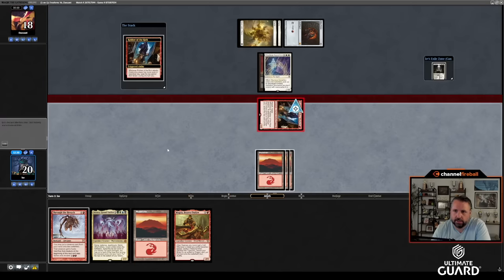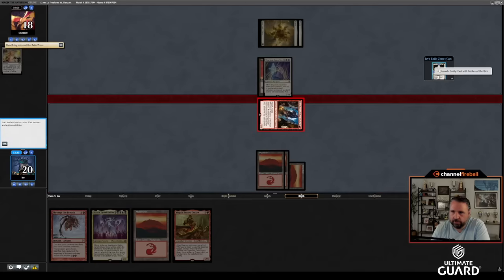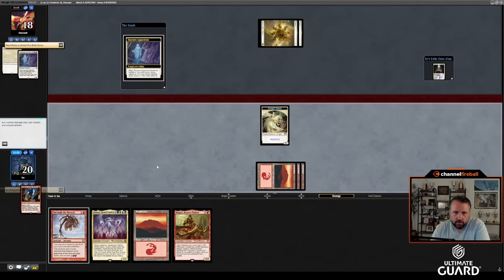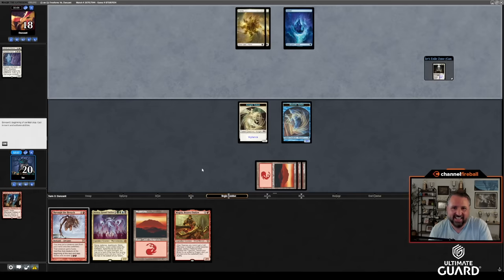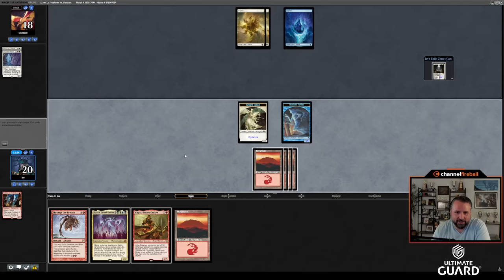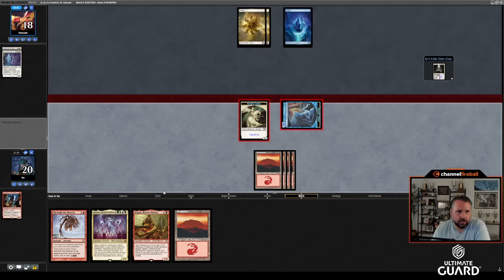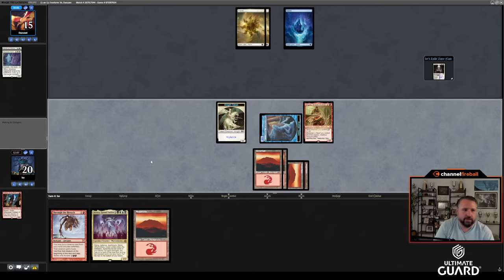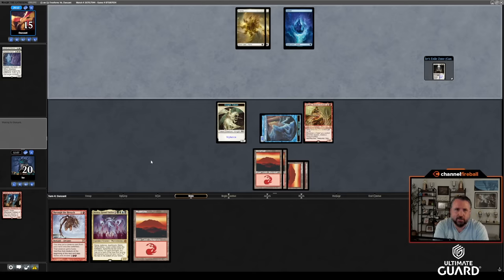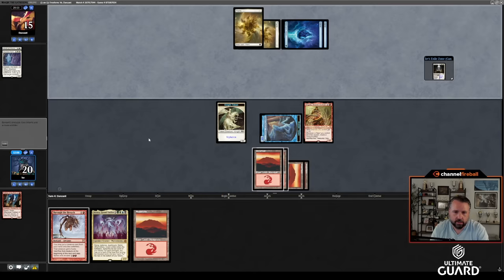Send with Robber, exile March of Otherworldly Light — this is great because I'm going to March on the Mox and then cast Virtue. Those trade, and now I can later cast the Virtue if I find double white. He didn't activate Lootery. Play Magda — I could have played her last turn but I want more value. He didn't put Lootery into hand until now. Very strange.